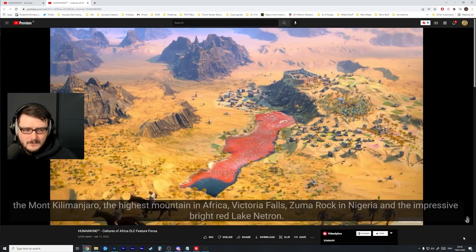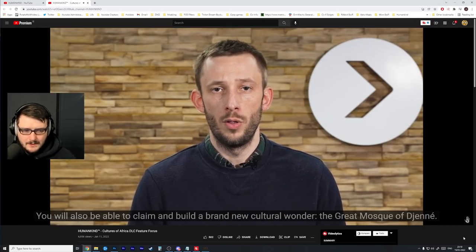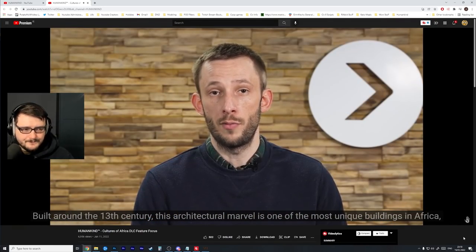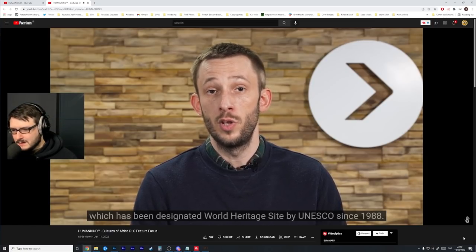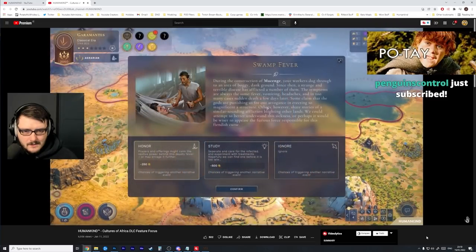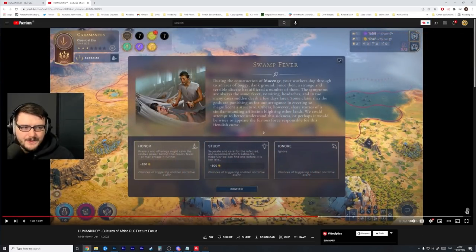You'll also be able to claim and build a brand new cultural wonder — the Great Mosque of Jenne, an architectural marvel designated a UNESCO World Heritage Site since 1988. On top of all of this content, Cultures of Africa will feature 15 new exciting in-game events.